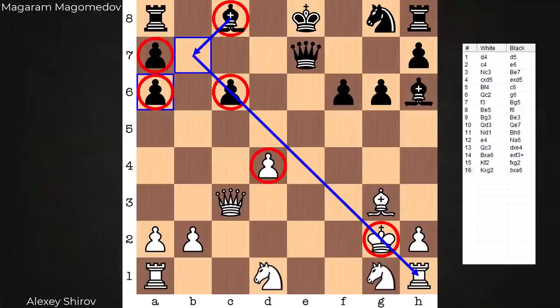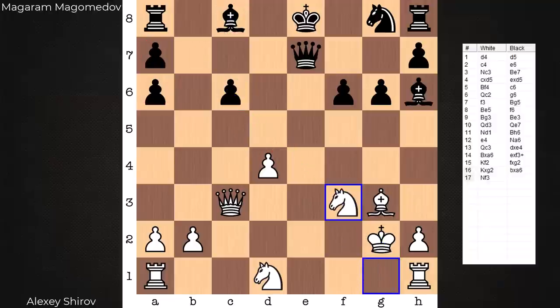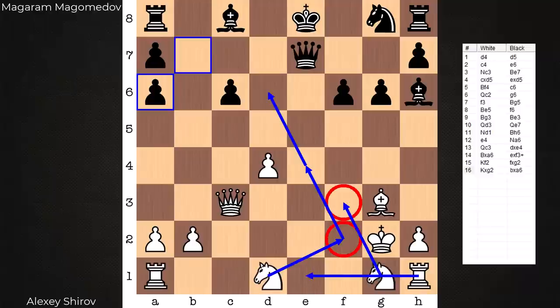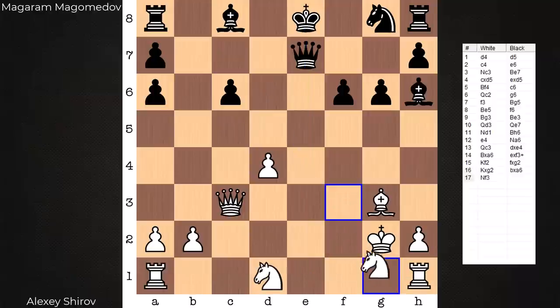There's also a slight lead in development here for white — he needs to put that back to use. If you just develop calmly and don't pose any serious threats to black, if black is given enough time, black is simply going to be better — he's going to be up the two pawns still. In the game it is Knight f3. Considered a little bit better in the computer's eyes is to fast-track the idea to get the knight into d6; it wants to play Knight f2. Both knight moves are threatening a rook move to e1.